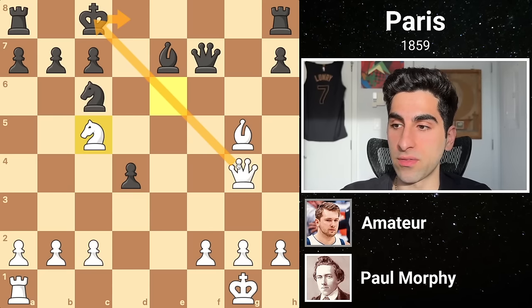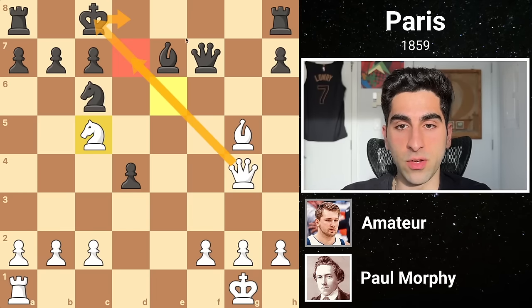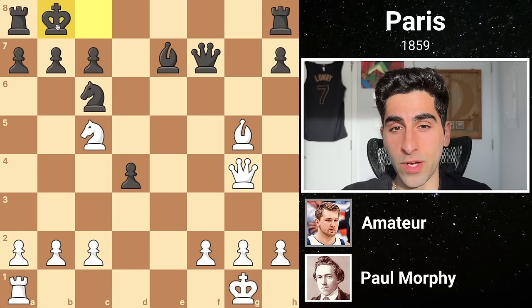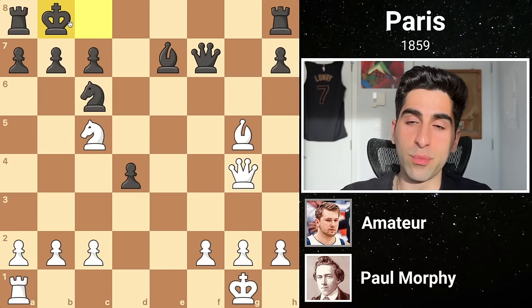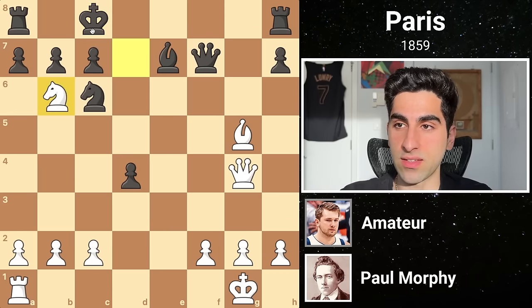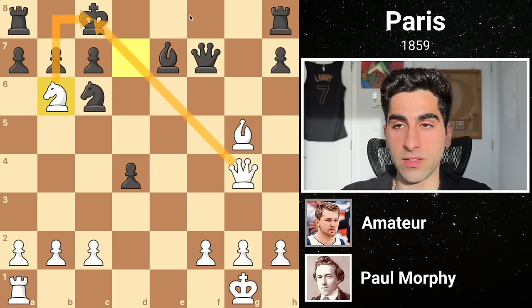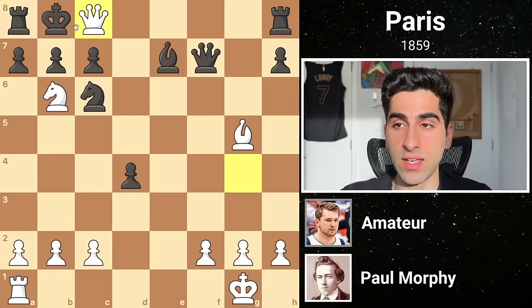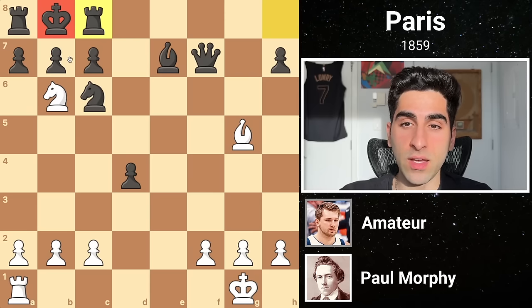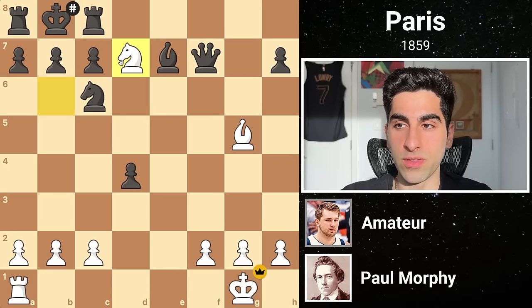The king cannot go to d8 because of the checkmate in 1 on d7. So he goes to b8. Now the elegant ending to this game is just around the corner. Can you find White's checkmate in 4? The move Morphy plays to seal the deal is knight d7 check. The king is forced to c8, after which knight b6 is a double check, pushing the king back to b8. Then the remarkable queen c8 check, giving up a full queen that Black must take with the rook, entombing his king, a move before his journey concludes with knight d7 checkmate.